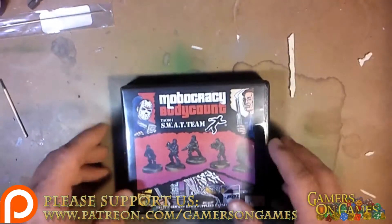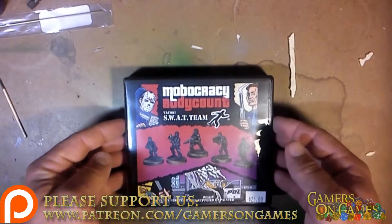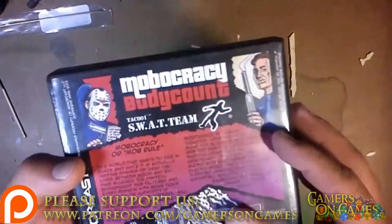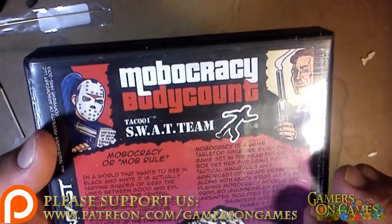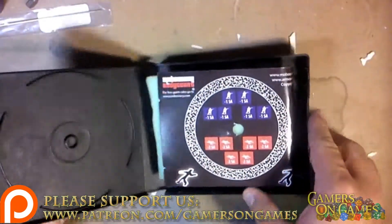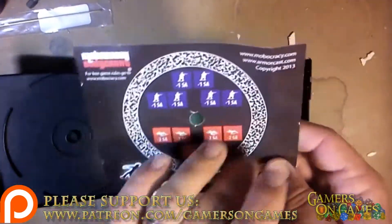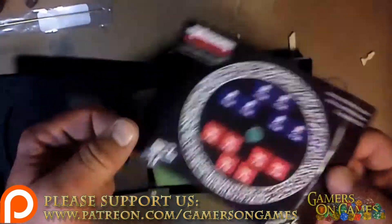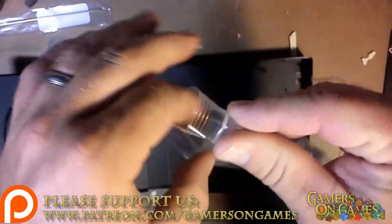First off, we're going to take a look at Mobocracy's Body Count SWAT Team, TAC001. On the Armor Cast website it retails for $25. It includes five figures in 28mm scale, five resin cityscape bases, play testing counters, a blast ring, and body markers — dead body markers. So let's take a look at what we've got in the SWAT team set.